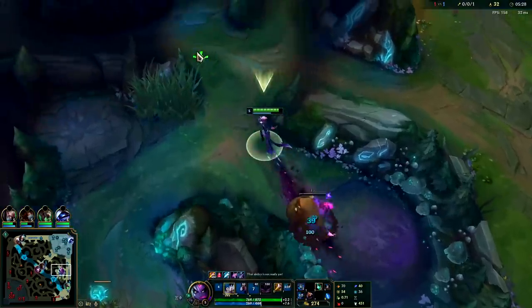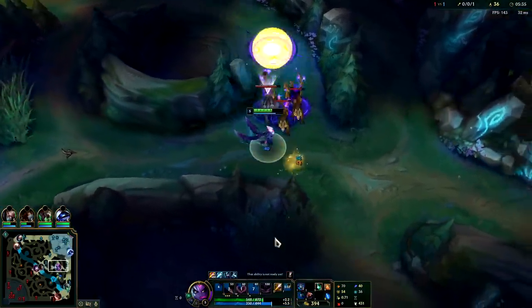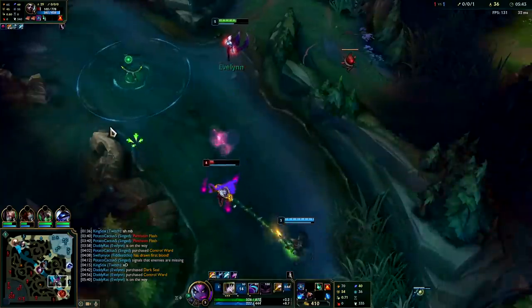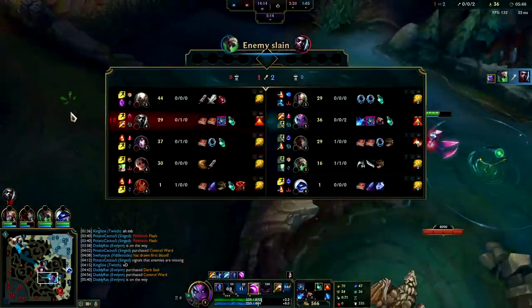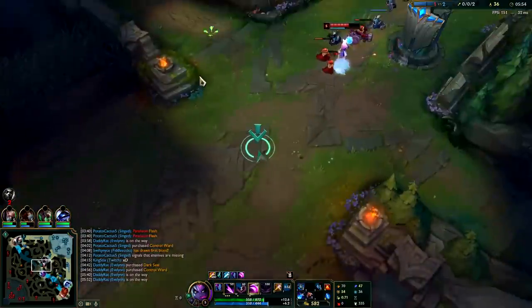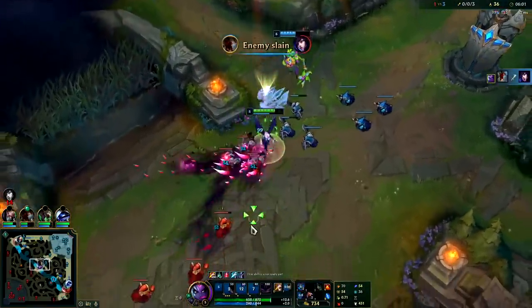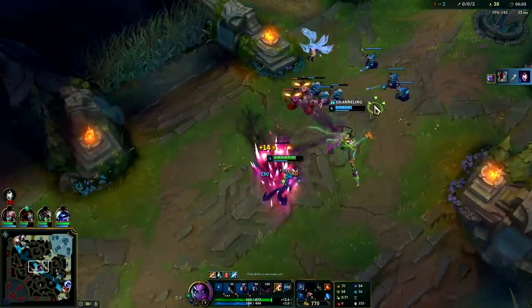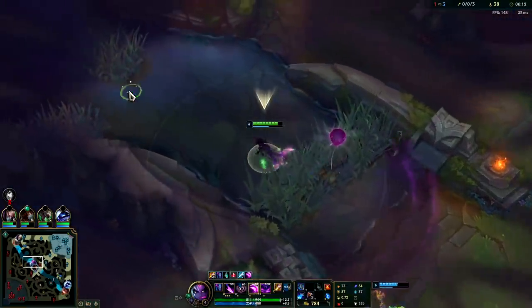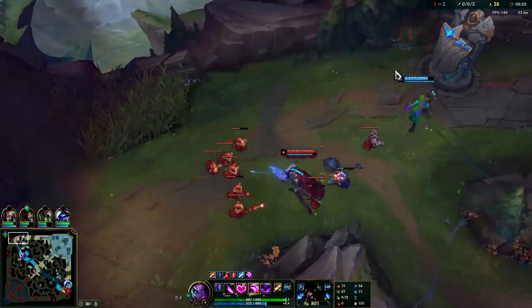Lich Bane is only 3,000 gold compared to 3,200 in season 10, which means you can get it earlier. We kill this Twitch — I don't know why he's in my jungle. It's going to help to shove the wave after a gank. It's not about stealing minions; it's about making the enemies lose minions to the turret, so you're both sharing and both getting about 80% of the total XP. It's huge for junglers.